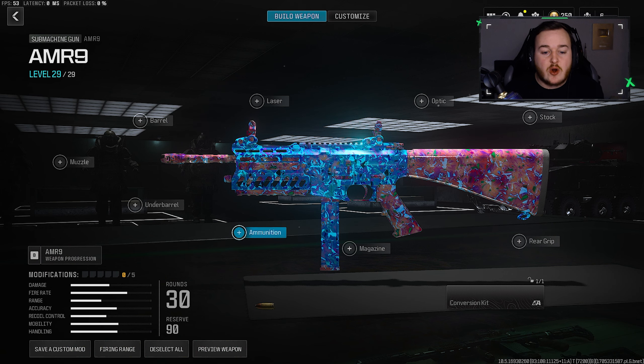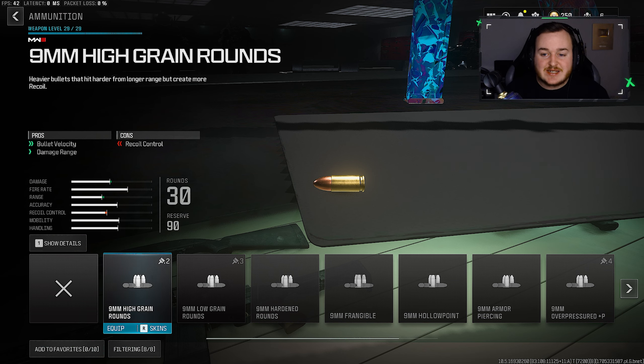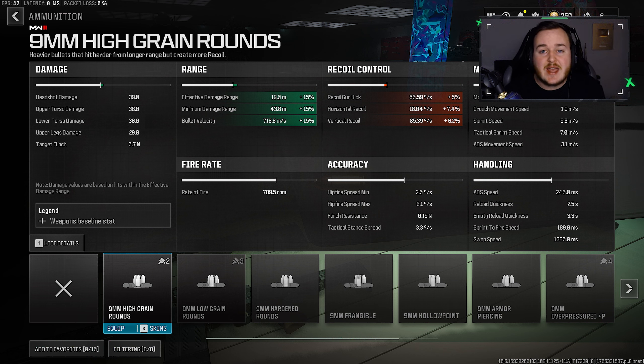For my first attachment, we are going to start with the ammunition type and work on the time to kill by adding the high grain rounds. We're getting some bullet velocity and damage range — a 15% increase in our effective and minimum damage range. We're getting a faster time to kill, our bullets are traveling further, hitting harder, and also a 15% increase in bullet velocity. So our bullets are traveling much faster, which is really good.